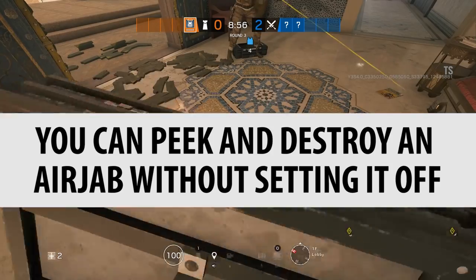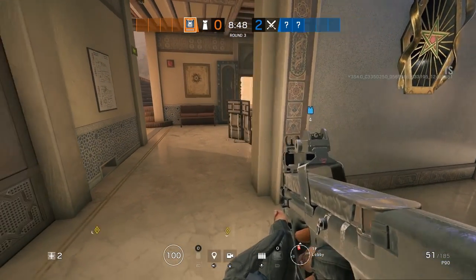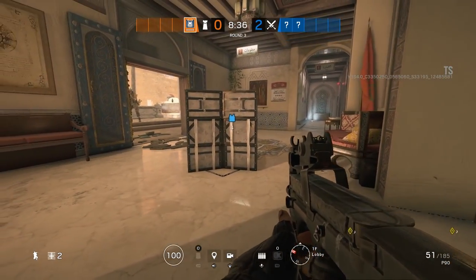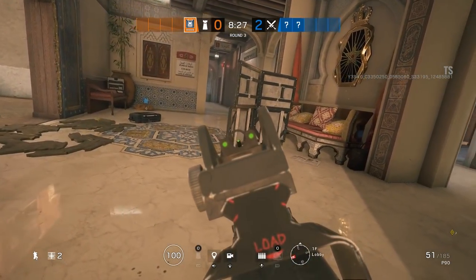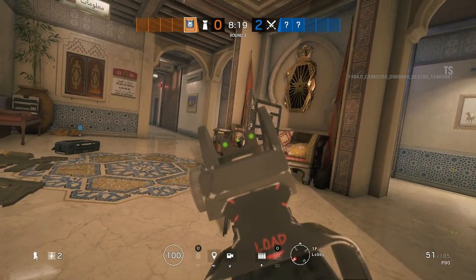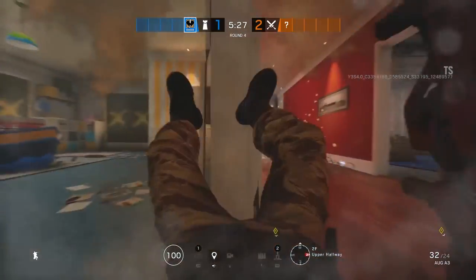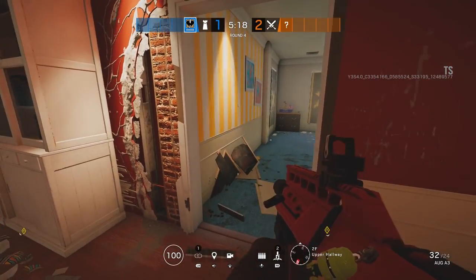You can peek and destroy an air jab without setting it off. The air jab doesn't give off any noise — which it probably should — and it doesn't give off visuals like the lasers of a claymore. But if you know where it is, like if you know Nomad just set it out, you know it's on at least a surface of a wall. You can peek it and try to destroy it. This example shows it on a deployable cover, and it also shows it needs line of sight to detonate. I peek it and find the little yellow light and destroy it. It's pretty reasonable and if you do it with a silenced pistol, Nomad's not going to know you're coming. So that is confirmed.